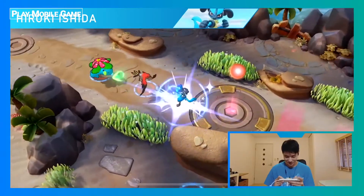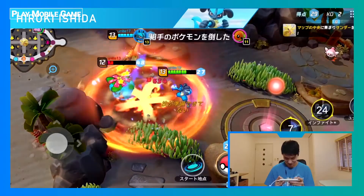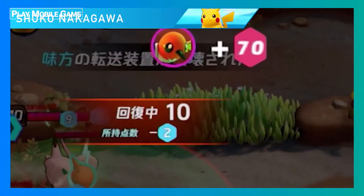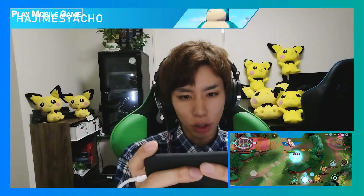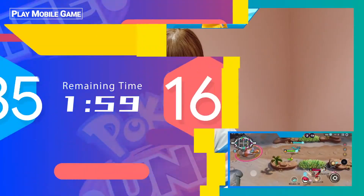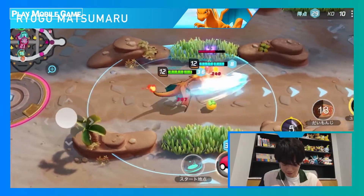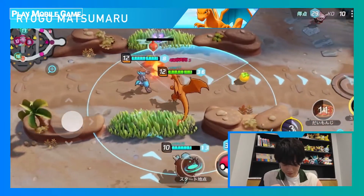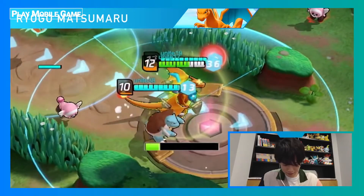And here comes a Unite move — Talonflame is knocked out, and Charizard unleashes a Fire Blast. We're approaching the end of the match with Team Ishihara in the lead. All points scored in the final two minutes are doubled, so there's no telling who will end up winning this match.